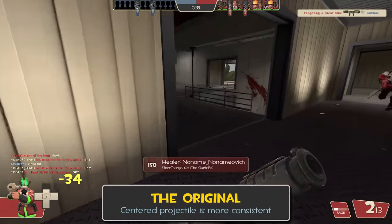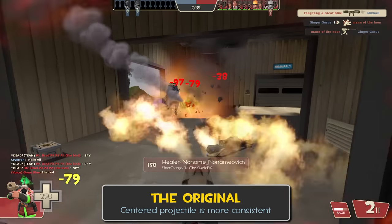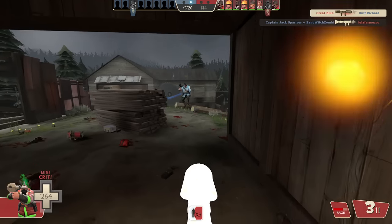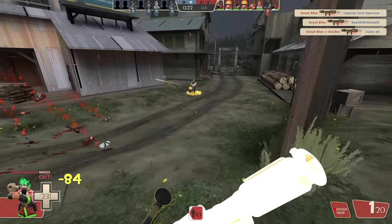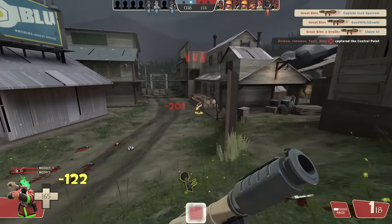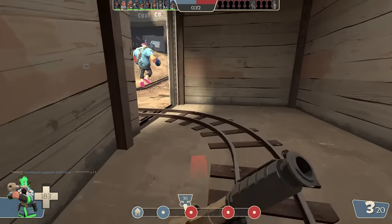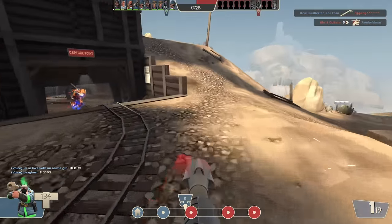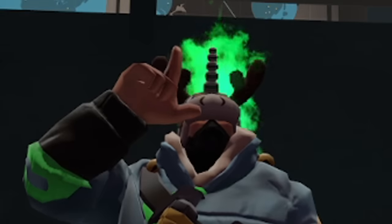Perhaps a controversial take is that The Original is a direct upgrade from the rocket launcher, trading off the invisible benefit of muscle memory for an objectively more consistent projectile. A lot of people strongly prefer stock, but I'd venture that's mostly down to familiarity. Most good soldiers would opt for a center projectile — not being screwed over by over 50% of the game's corners and having an easier time performing pogos is great, so the Original counts for the sake of the video.